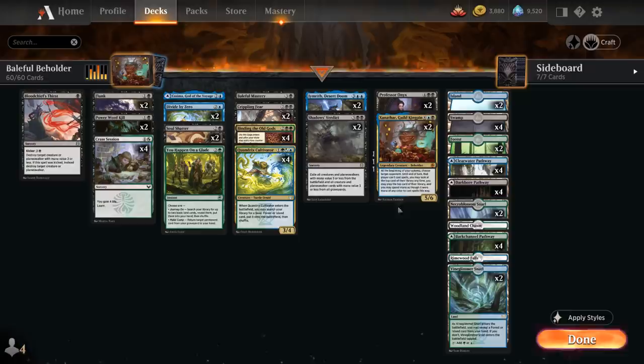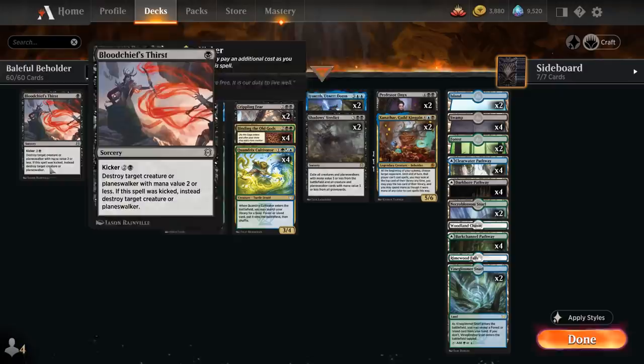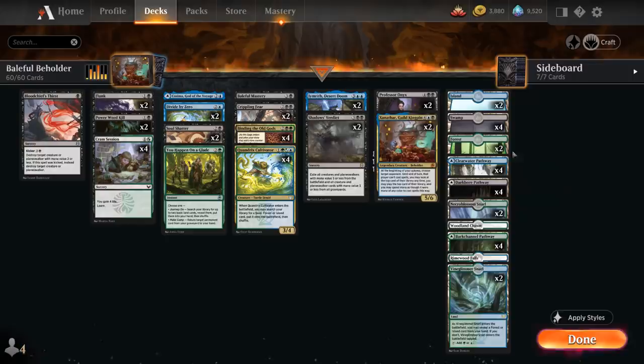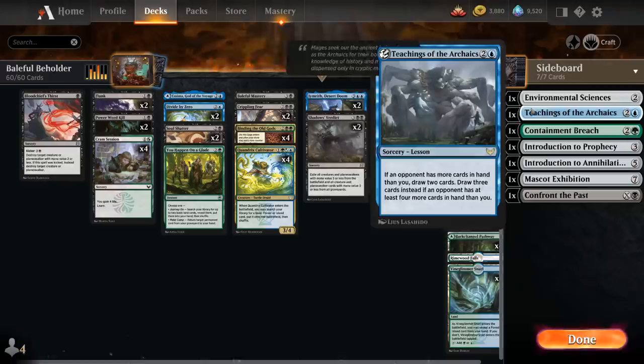They might be locked out by Xanathar if they cannot answer it. The rest of the deck is a bit of a cacophony of powerful cards in the Sultai colors. At one mana we've got one copy of Bloodchief's Thirst as cheap interaction. At two mana we've got two copies of Flunk, two copies of Power Word Kill as a nice mix of instant-speed removal, and a full playset of Cram Session to gain life and learn. In Best of One we get a seven-card sideboard to grab lessons from, including Environmental Sciences to get land.